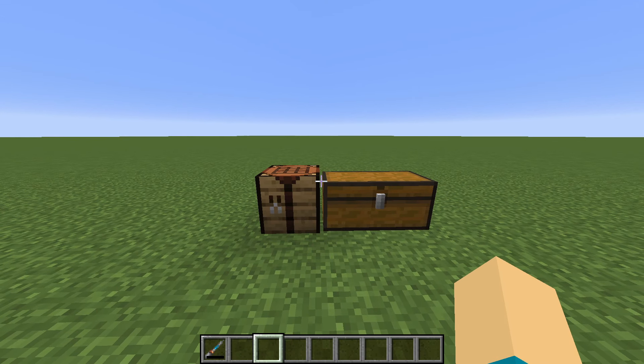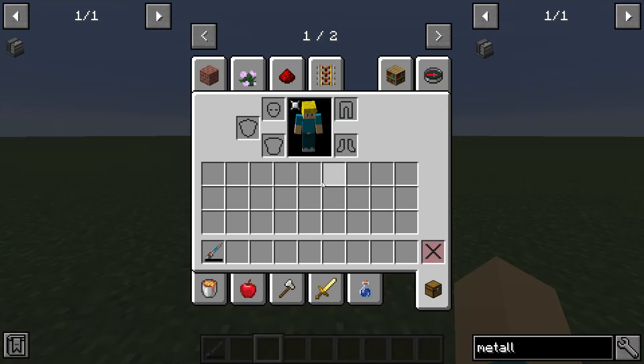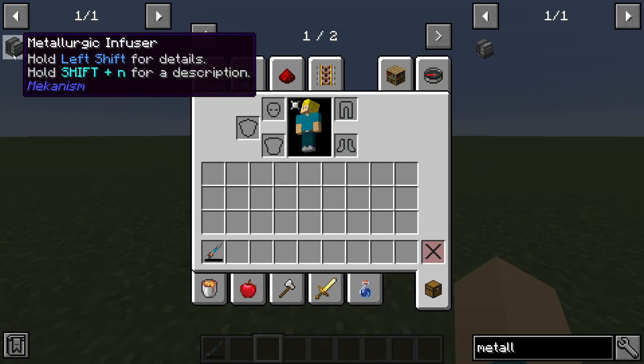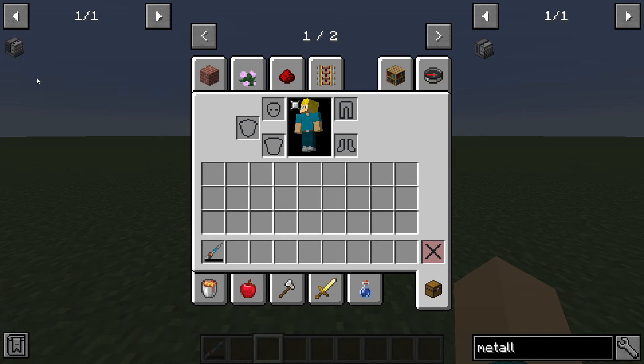Hey family, what's going on? Klaus here and welcome back to yet another Mechanism version 10 modded Minecraft guide where today we're going to be discussing everything you can do with the Metallurgic Confuser, which is by far the most important machine in Mechanism.